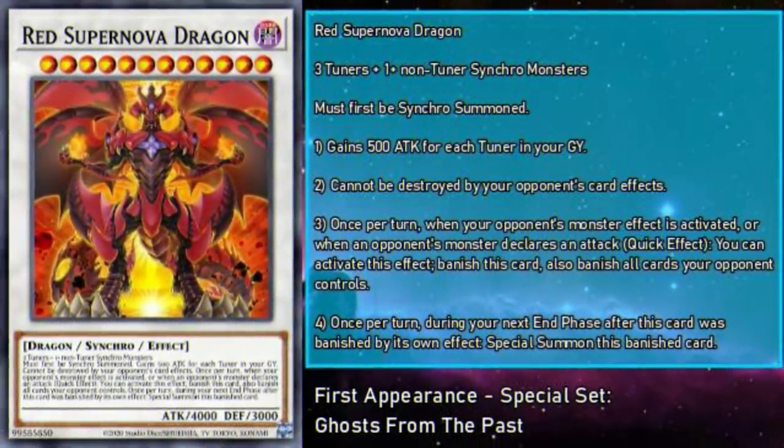Red Supernova Dragon is a level 12 Dark Dragon Synchro Monster with 4,000 attack and 3,000 defense, requiring three tuners and one or more non-tuner synchro monsters as material, and must first be synchro summoned. This card gains 500 attack for each tuner in the grave, putting it up to 5,500 attack with only the required tuners. It can't be destroyed by your opponent's card effects, and once per turn, when your opponent's monster's effect activates or when an opponent's monster declares an attack, as a quick effect you can banish this card as well as all cards your opponent controls. Once per turn during the next end phase after this card was banished by its own effect, special summon this banished card. This is one of the biggest deterrents to monster effects ever printed. Supernova can wipe your opponent's board off the map and then show up to close things out on the following turn with its massive attack stat.